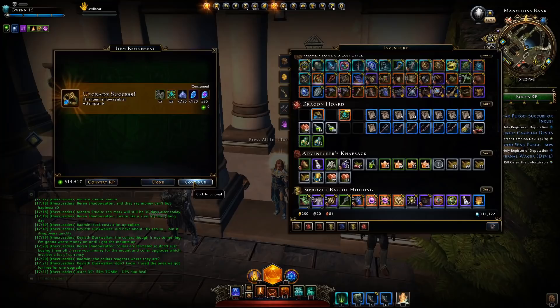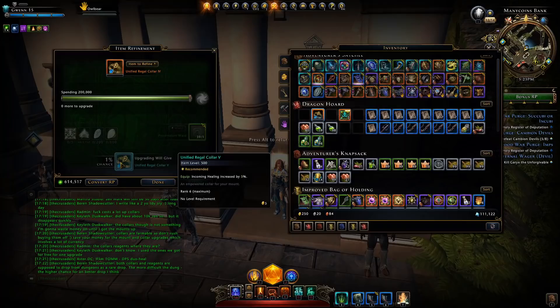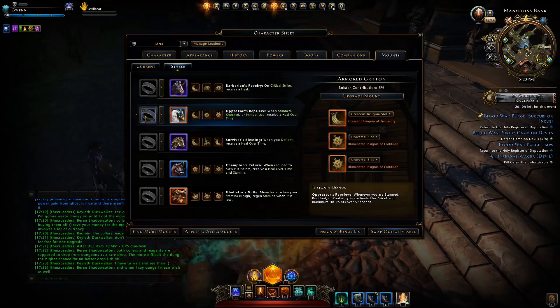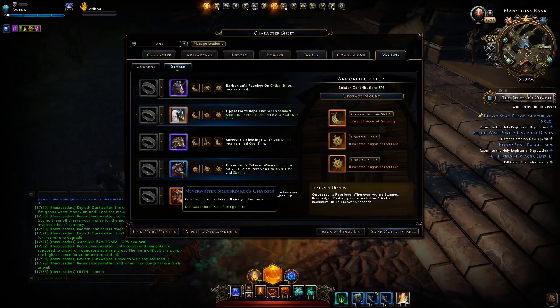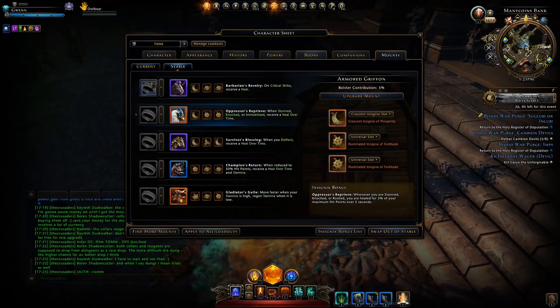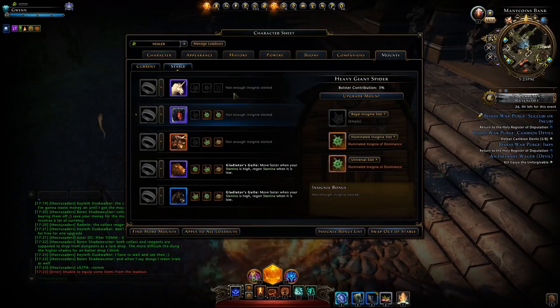You can go and refine it all the way to mythic value giving you a total of a 5% increase. However the catch is you have to have a mythic mount to slot a mythic collar. For a legendary mount you'll only be able to slot a legendary collar, for an epic mount only a purple one, and for a rare mount only a blue one. So you'll be wanting to upgrade certain mounts with these insignia bonuses that you have in order to gain those benefits from those collars.